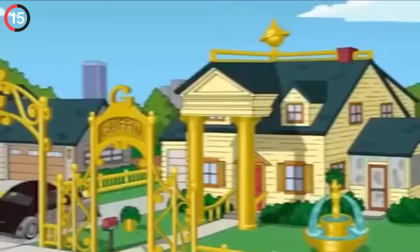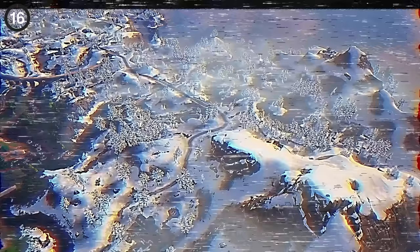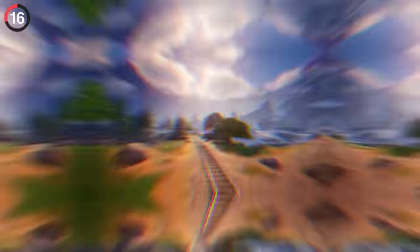If you're defeating the Peter Griffin boss and wondering why he isn't wearing his iconic clothes, it's actually a real outfit from the show. In the Lottery Fever episode, the Griffins win $150 million, and of course Peter spends half of it on a solid gold tuxedo.